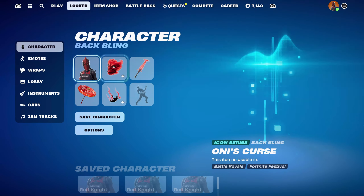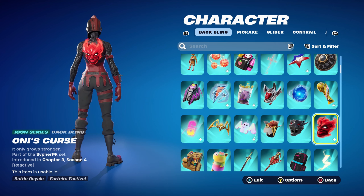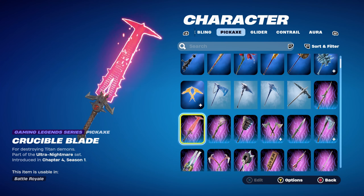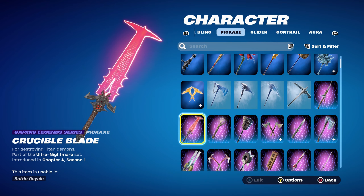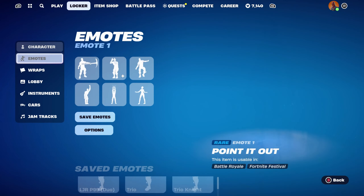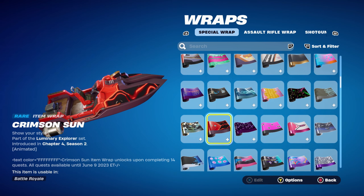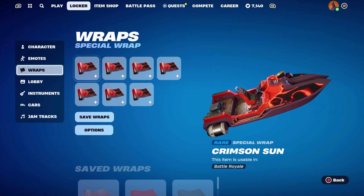For combo number 7 I've decided to use Cypher PK's back bling, which is the Oni's Curse, introduced in Chapter 3 Season 4. I'm using the reactivity off for the fully red design. The pickaxe is the Crucible Blade, part of the Ultra Nightmare set, introduced in Chapter 4 Season 1's battle pass — it's Doom Slayer's pickaxe. Using it for the black and red, it works very nicely with the Red Knight skin. The weapon wrap is from a level up quest pack from Chapter 4 Season 2, part of the Lunar Explorer set — the Crimson Sun item wrap, unlocked upon completing 14 quests before June 9th 2023. A very nice design weapon wrap — black, red, and it's animated as well, which is always a bonus.